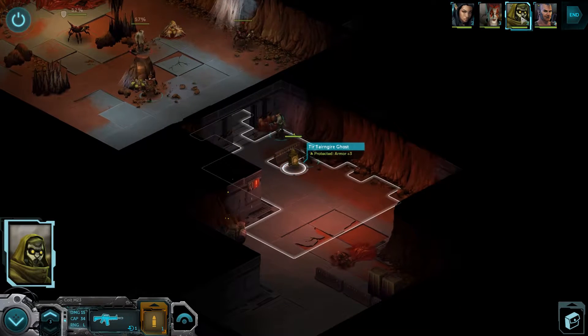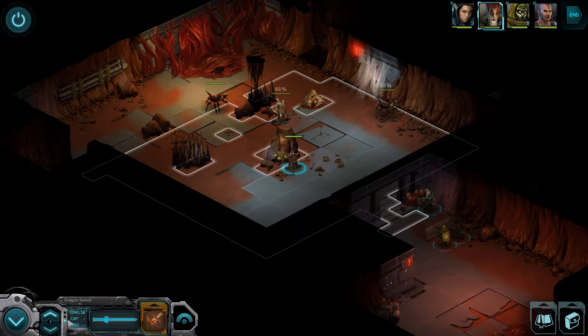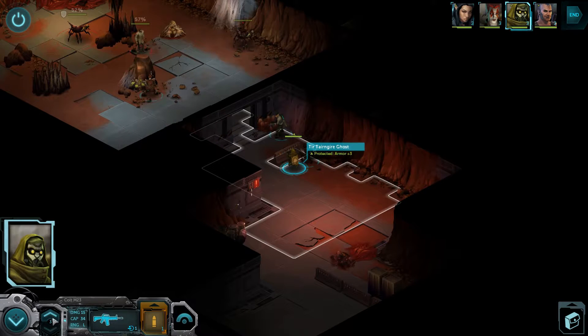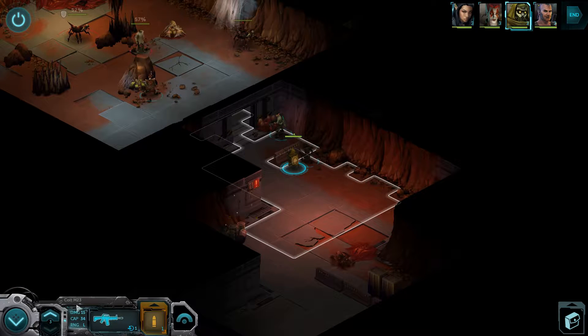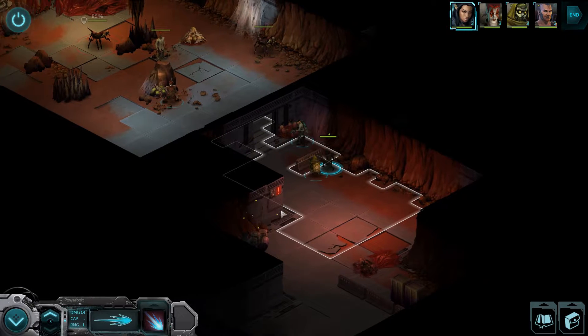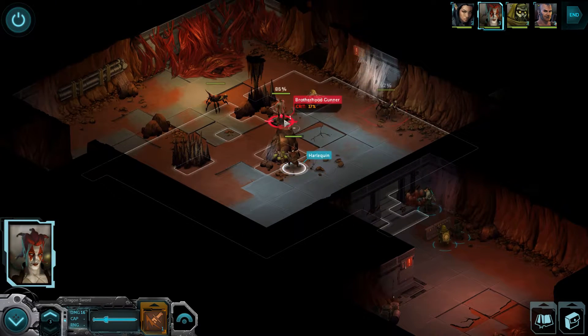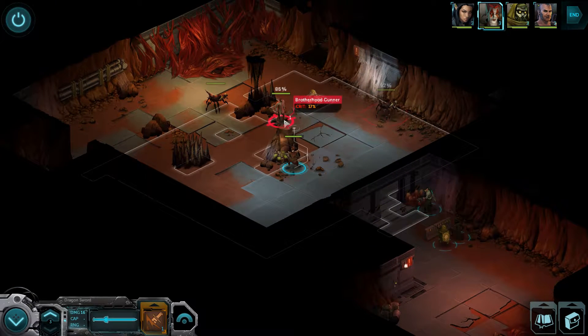Have the other people move in first. Him and the Ghost are kind of necessary to keep alive because they have those Aegis Launchers and they can actually use them. AlexX has one, but she's absolutely terrible with it. So let's go ahead and get things started, maybe with the Brotherhood Gunner.